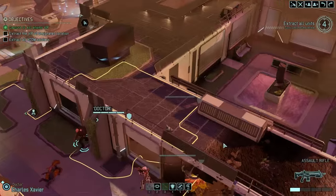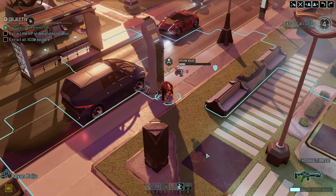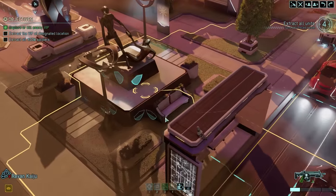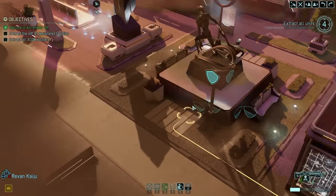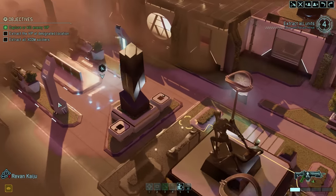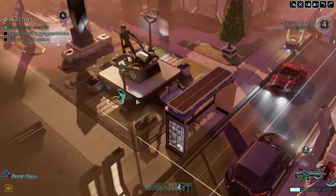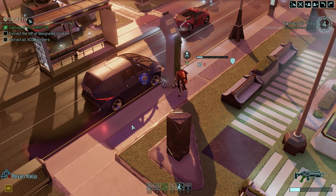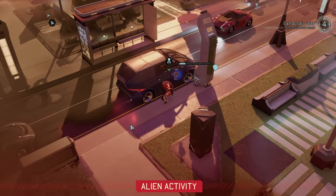We still have the doctor. Guess we'll just overwatch here. And then the question is - do I want to move up here into full cover and then try to get here next turn so I can at least evac these guys? I'm thinking probably not, and I'm thinking just get out of vision of these guys as much as possible. We're gonna hide in the midsection of this van. Got four turns left.